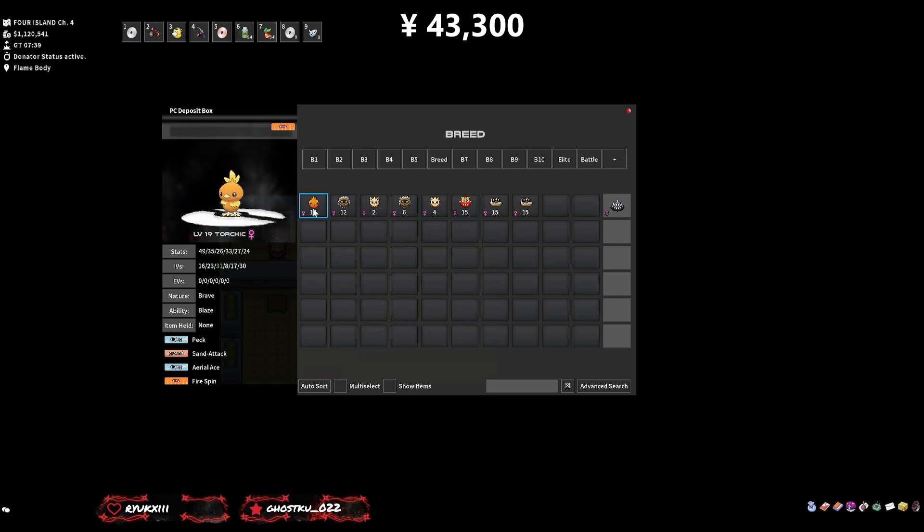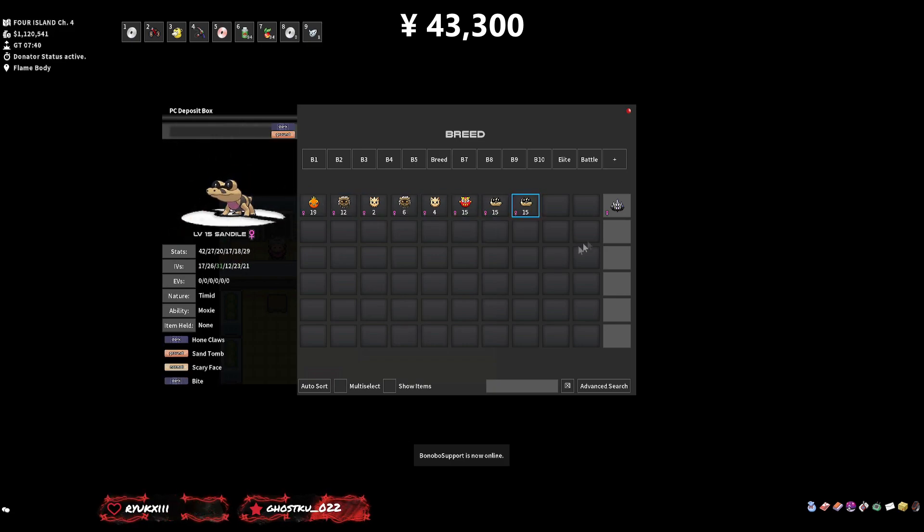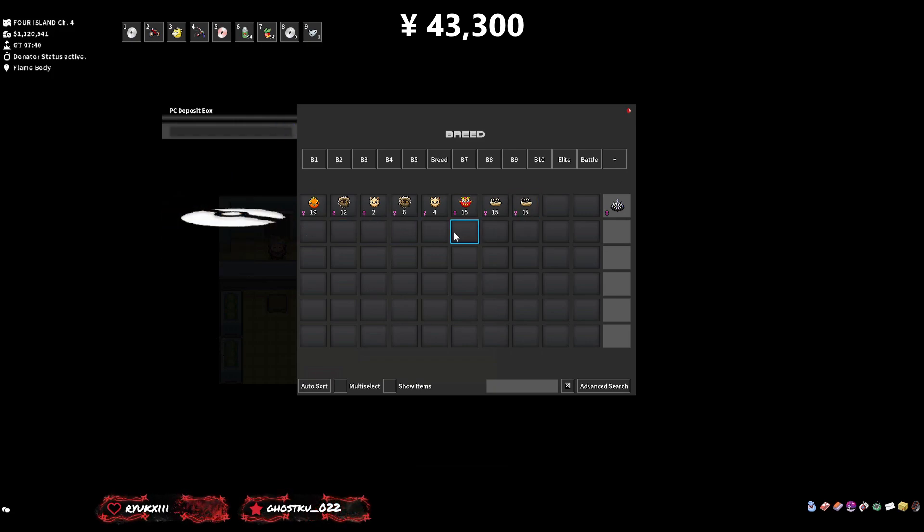Here we have our breed box. As you can see we've now got eight female control group Pokemon, all with 31 Defense. They've all got 31 Defense — that's the control group. Now we're going to get eight males with different stats and see how cheap we can make this.